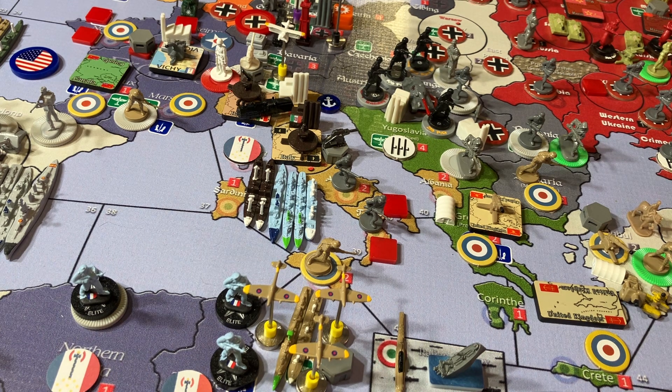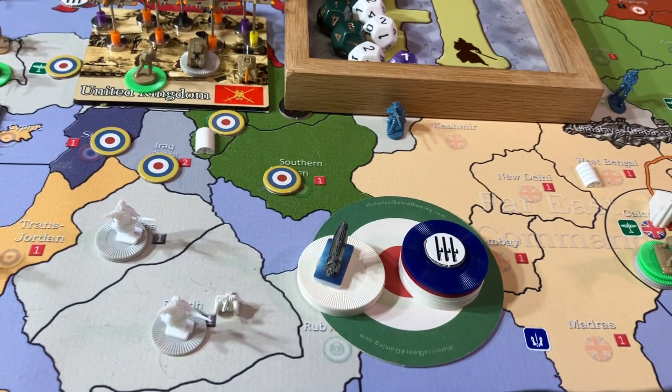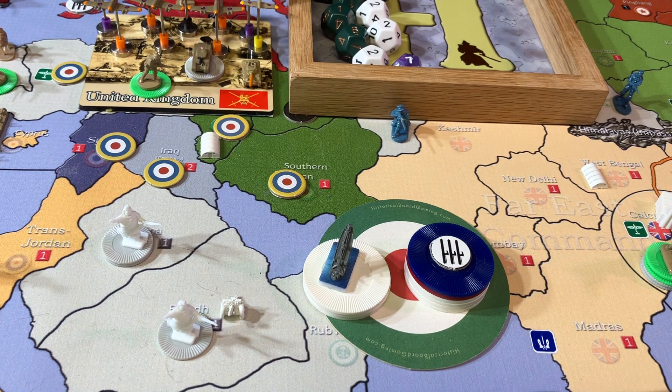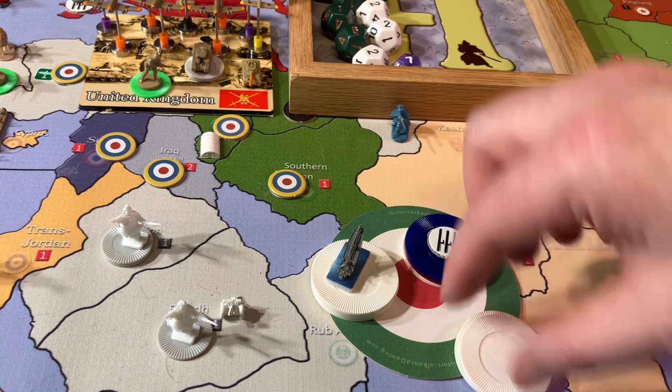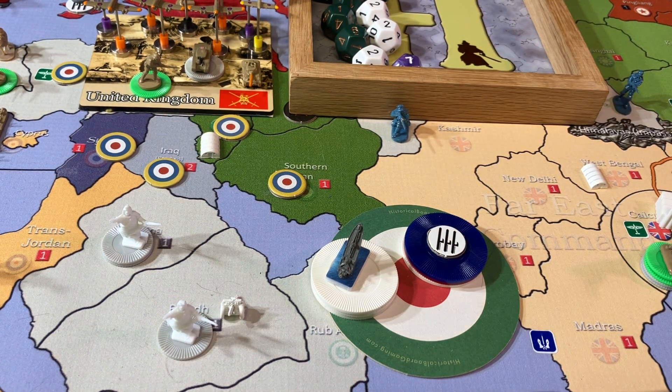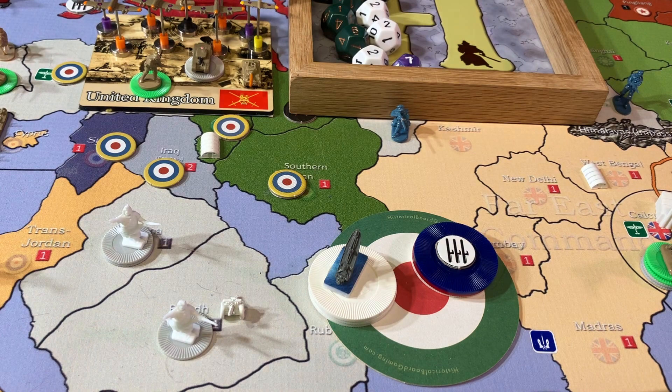Collecting income. Italy walked into this turn with 22 IPP. As I'm tracking, we lost Marseille and also lost three in Russia. So I'm going to say 19, and 19 minus three should leave me 16. I'll audit it off camera because, as always, the Italians are problematic. I believe Italy has 16 cash on hand at the end of the turn. Next up is Germany.